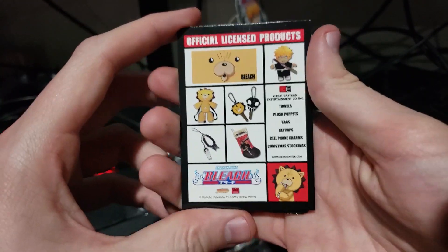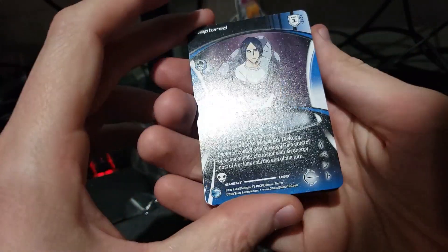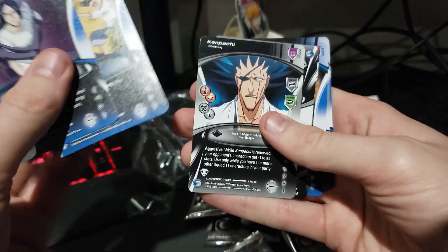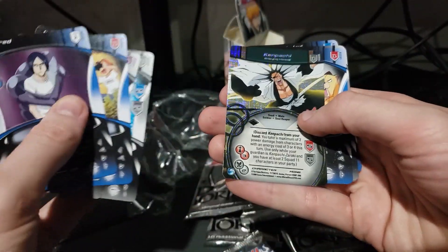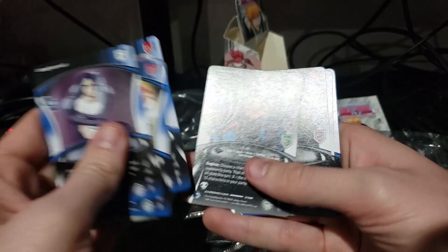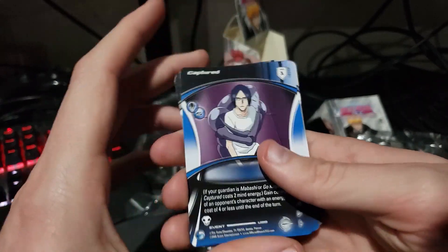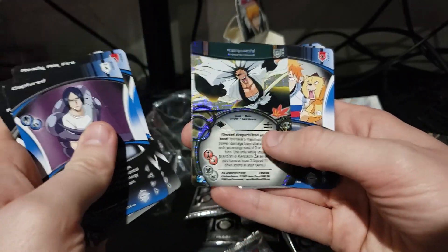It's advertising for officially Bleach licensed product. Oh, this is from the movie — it's a movie poster. Funny story about the movie poster: I did a business academy event where I reviewed everything about that movie and why it was so good. Oh, this is pretty sweet. It looks like the cards get much more advanced. We opened the first set in the previous video and that was very basic, like straight pictures. Is this the Bount arc? Oh my God, this is all stuff from the Bount arc. People hate this arc, so that's really funny.